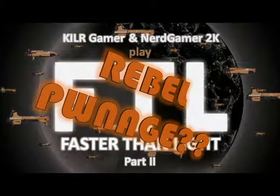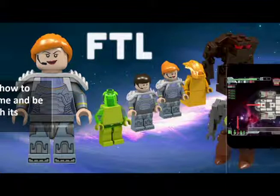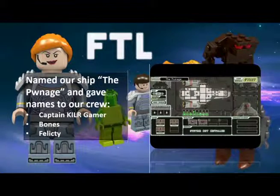On Part 1 we didn't have these figures, but we went over a tutorial on how to play the game and get familiar with its functions. We also started the game and named our ship the Ownage, or maybe it's the Pawnage, and gave names to our crew.